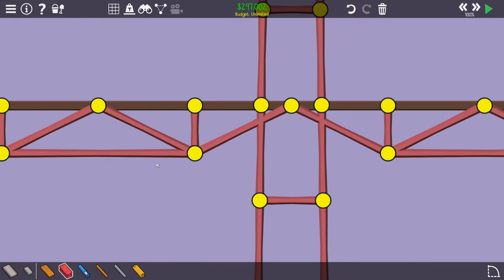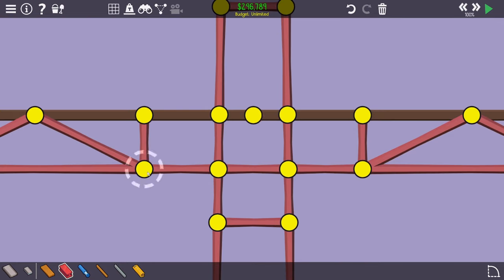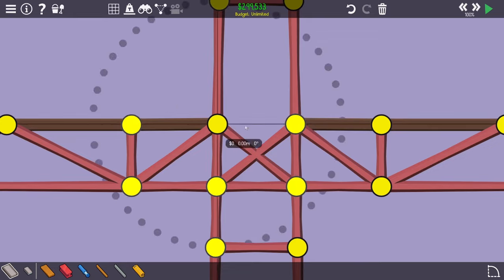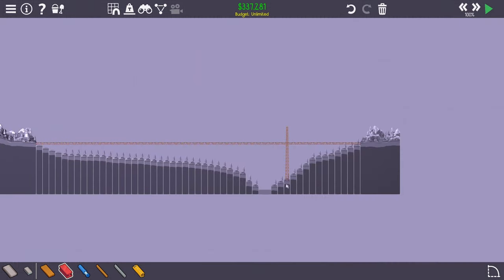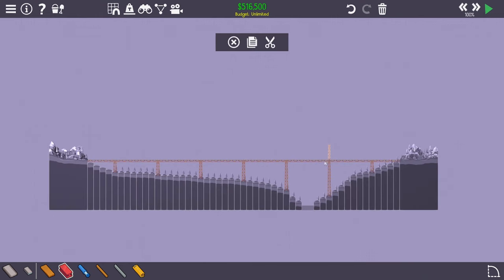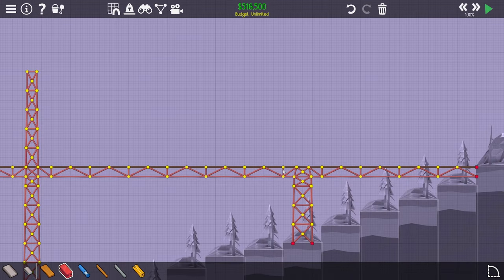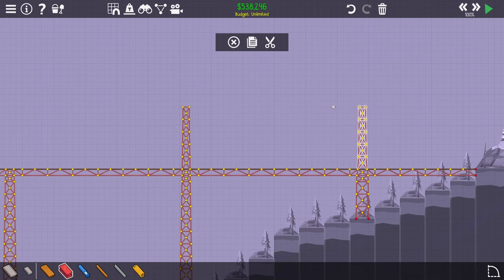Let's take off the snap grid, select steel, and do the cross-bracing along the column. Then let's copy this to the rest of the column, do the same for the other side, and add the horizontal connections. Let's reinforce these columns. I've also fixed the position of the top nodes so this part can be assembled correctly. Let's copy to the rest and move on — basically all the columns are done along with the road.